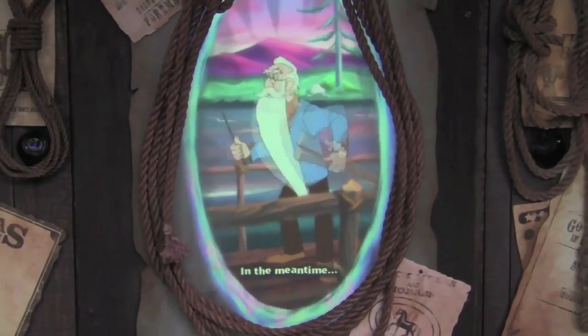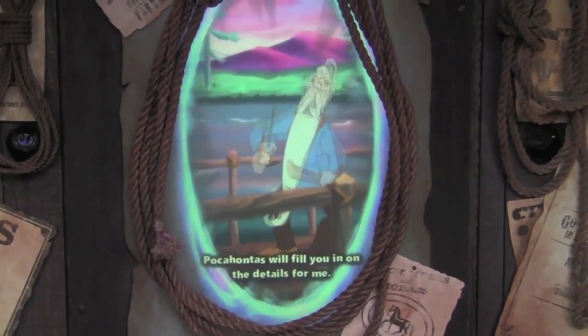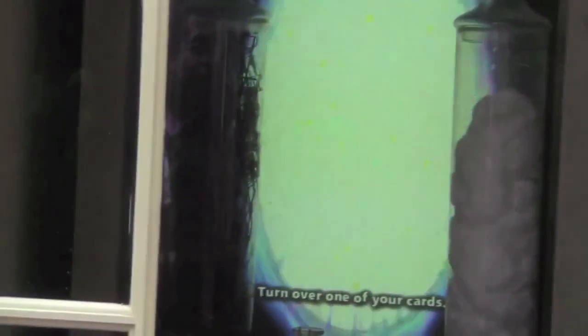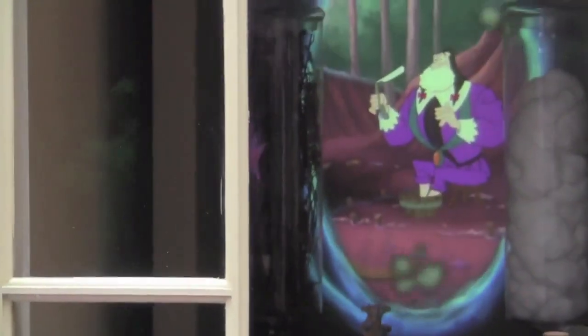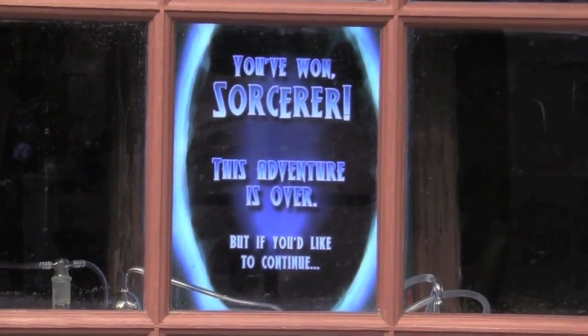Each hunt basically follows more or less the same formula. First, you go to a portal that sets up the exposition, then a portal where you fight a bad guy with a spell, then a portal where you have to use the sorcerer's crest on the back of the spell cards to do something, then a boss portal where you fight the land's villain with two spells, and then you win! There's no prize, but the cards are collectible!